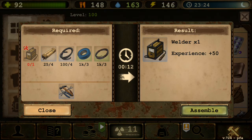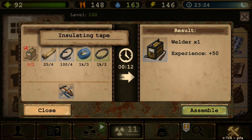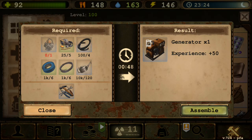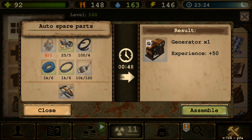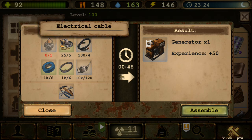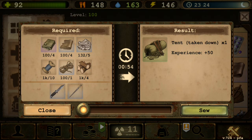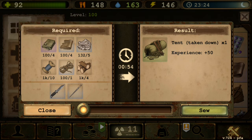Generator is also the same — chainsaw motor, auto spare parts, cables, tapes, wires, and oil — gives one generator with no fuel. Next is Tent, which now requires tarp. I love tents — I have them at every NPC base to increase food storage time. Tarp is a new required item, making tents more expensive to craft.